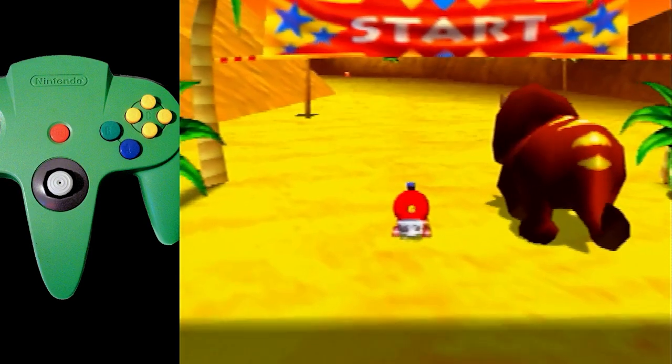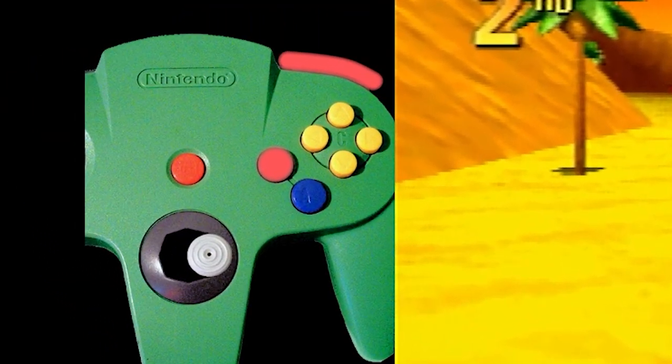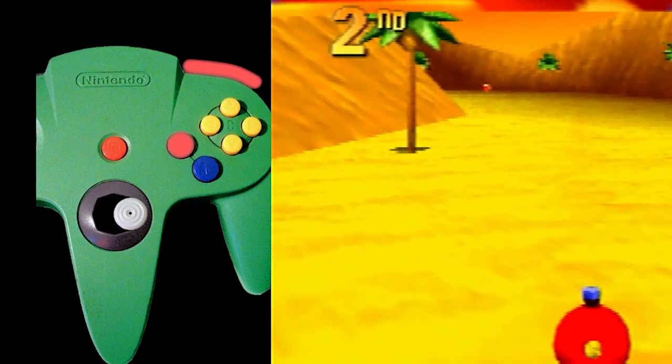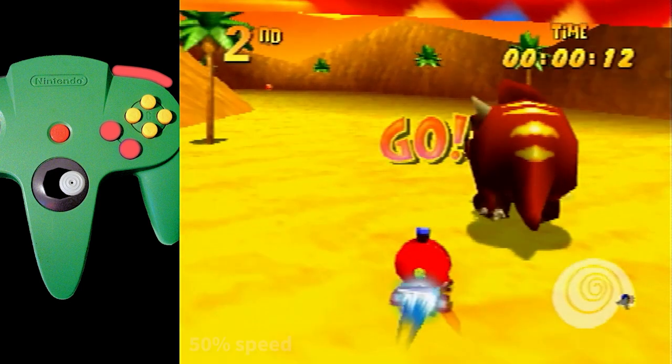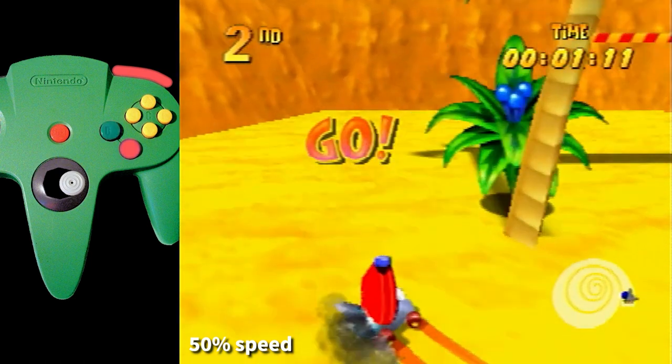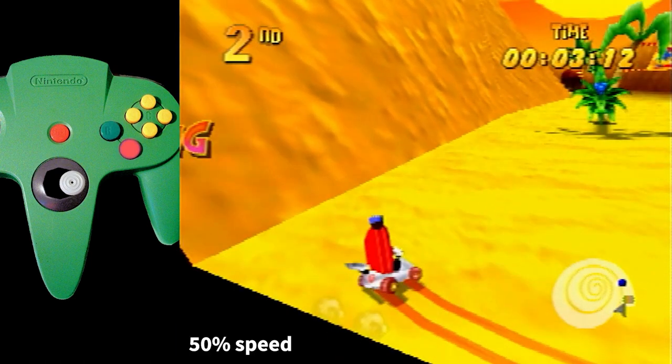Performing the skip is simple. When the race opens, hold right on the joystick along with B and R. Then press A as Get Ready is fading out to get the blue boost. This will cause you to do a quick U-turn. All we need to do is drive behind the starting line to this corner.